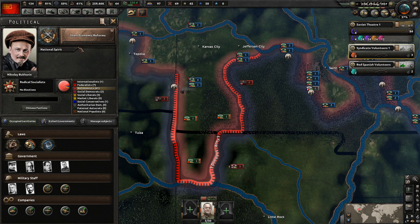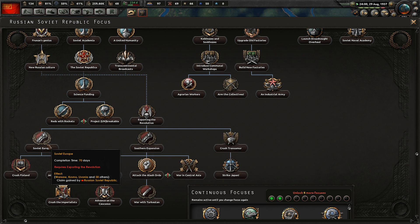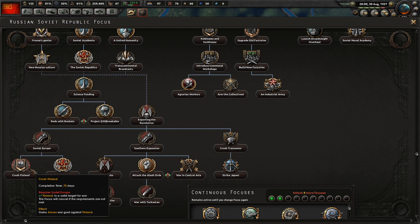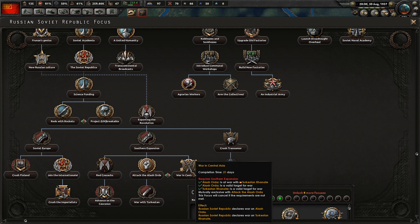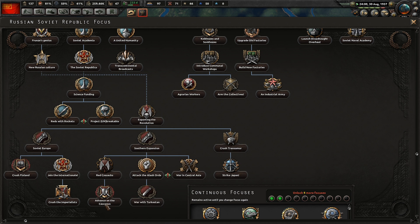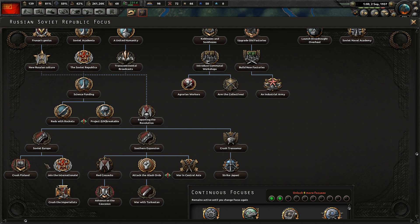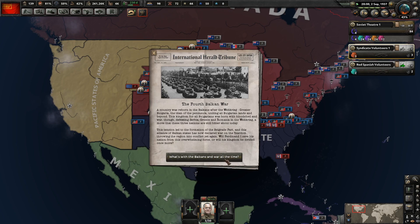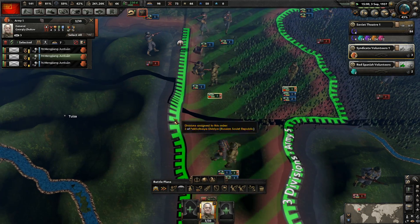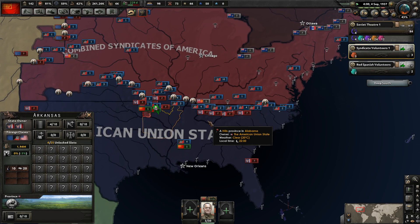As soon as we're done getting our factories, I'm going to try to rush all the way down our expansion tree. Getting an extra resource slot would be nice — that puts us up to five. We probably want southern expansion: Red Cossacks, attack the Alash Order, or war in Central Asia, then advance on the Caucasus. Try to expand as much as we possibly can in as short a time frame as possible.